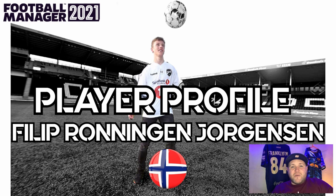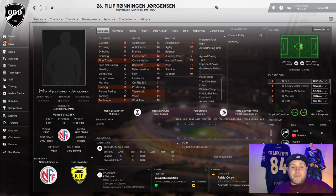Today's player is Philip Ronningen Jorgensen, an 18-year-old central midfielder or defensive midfielder who starts the game at Odd in Norway. He is 5 foot 10 and weighs 11 stone 9, making him a solid player for the centre of the park. Breaking down his technicals: he has good corners, crossing, dribbling, first touch is good, passing is good at 14, with good tackling and technique.